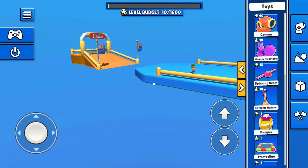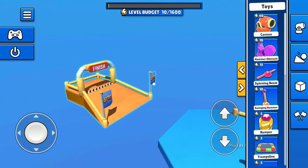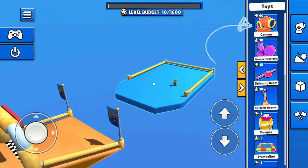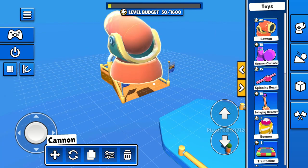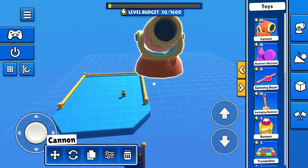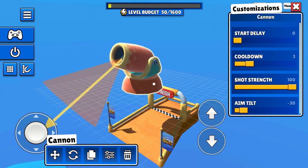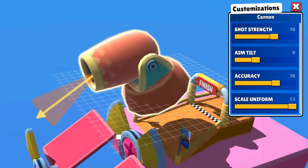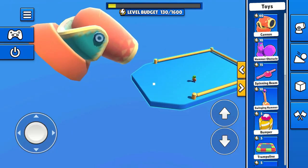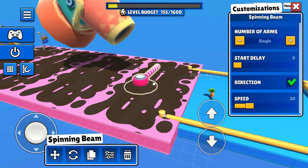You can start from a blank slate with just a start line and a finish line. The Workshop is full of items you've already seen and suffered. The drill is simple: pick one you want to place, move it to the right spot, rotate it, and rejoice in the power that comes with creation. You can even make crazy sizes with it — okay, that giant cannon looks pretty intimidating.